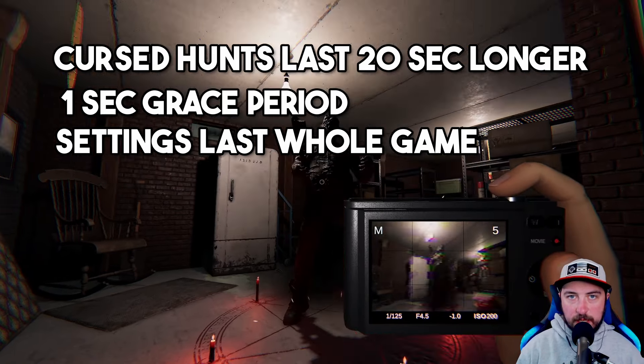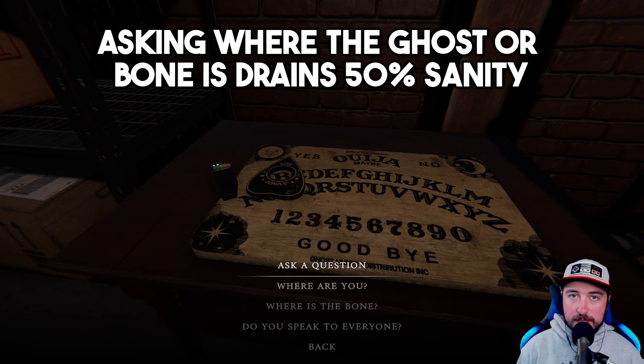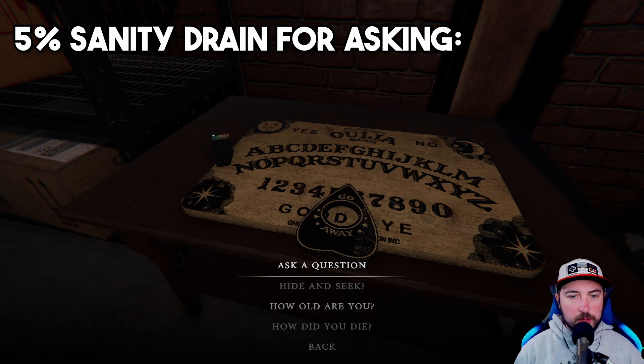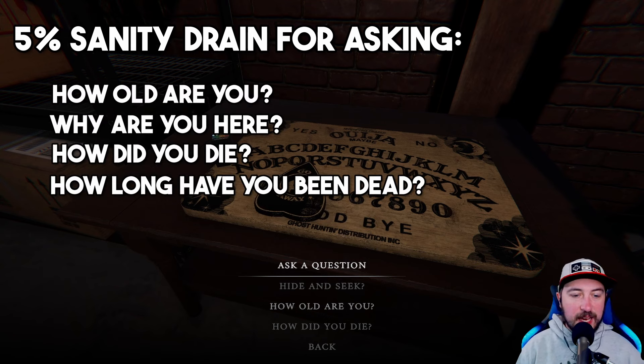Now let's get into one of the classic cursed objects in the game — the Ouija board. When you find the Ouija board, you'll have to activate it so the planchette can be placed on the board so you can begin asking questions. Each time you ask a question, it's going to drain some of your sanity. Some questions drain more, such as asking where the ghost is or where the bone is — that drains 50% sanity. Some questions drain 20% sanity, such as asking how many people are in the room or if the ghost is here. And then there are many questions that will only drain 5% sanity, such as asking the ghost how old it is, why is it here, how did it die, how long has it been dead, how does it feel.